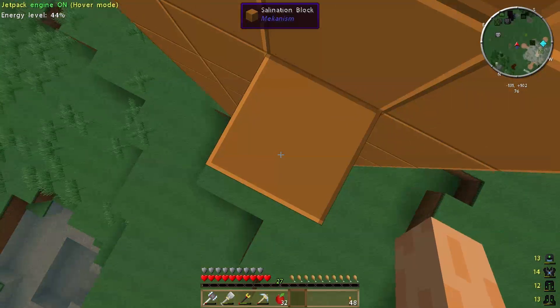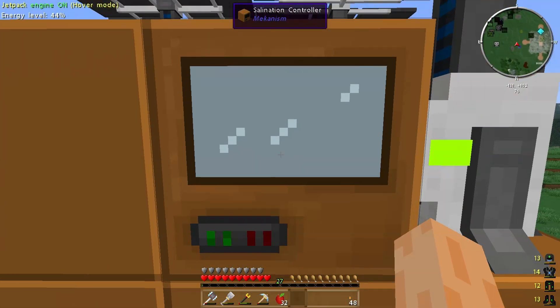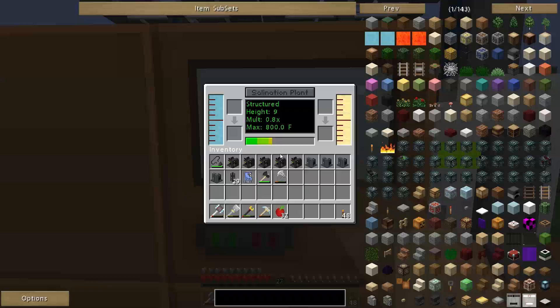So what I'm going to be doing with this one is using the brine from here to basically upgrade my Mekanism setup to the next tier — tier three or four — which basically quadruples the number of ingots I get for my ores, which is pretty cool.